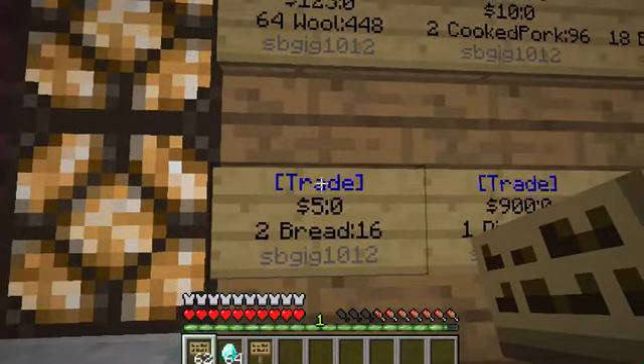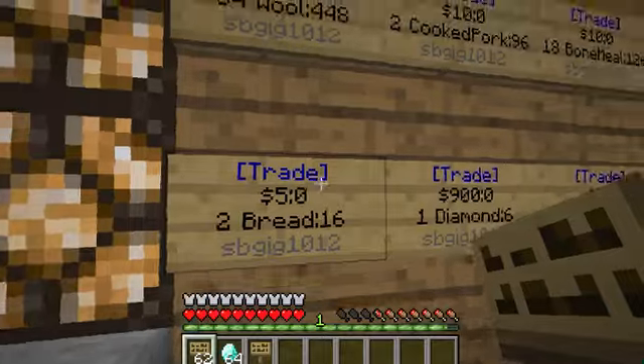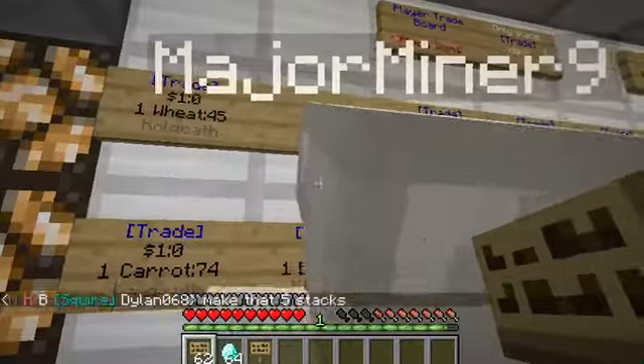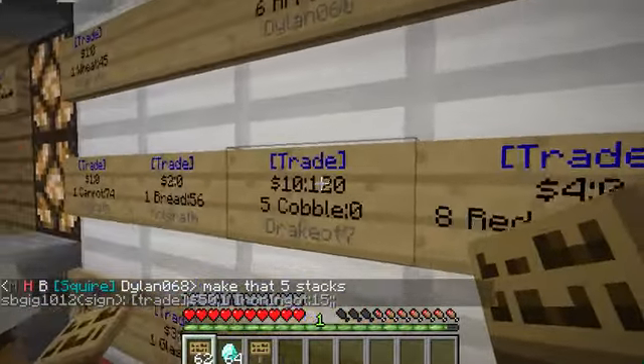What these signs mean is this: the first line is a trade sign, then it shows the price with a colon value — that zero will change to a number when someone starts buying something. As people buy, look at this sign here that shows 10 colon 120.